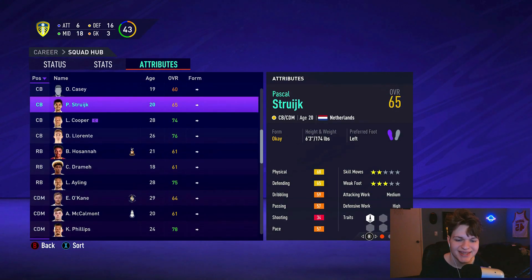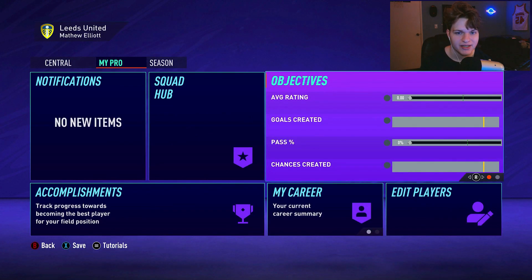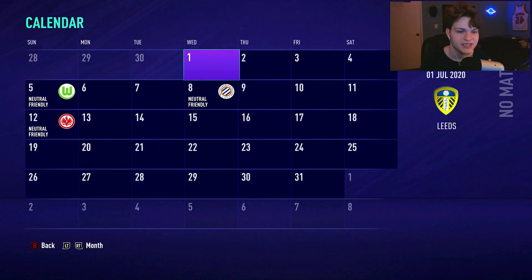I have disabled the first transfer window so Leeds don't sign anyone else. We're going into the first half of the season with this team. Expectations from Bielsa are simple: average a 6.0 rating, create 5 goals, maintain a 65% pass completion rate, and create over 30 chances. If we get a good amount of game time these should be pretty easy, but we have to earn that starting spot in preseason.